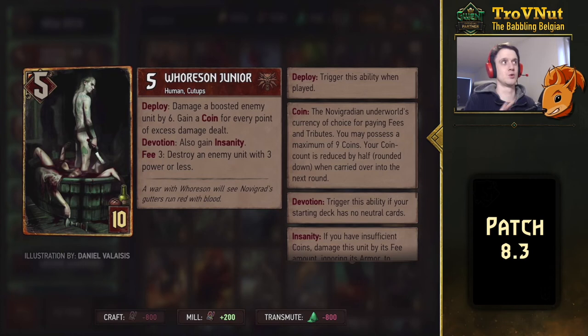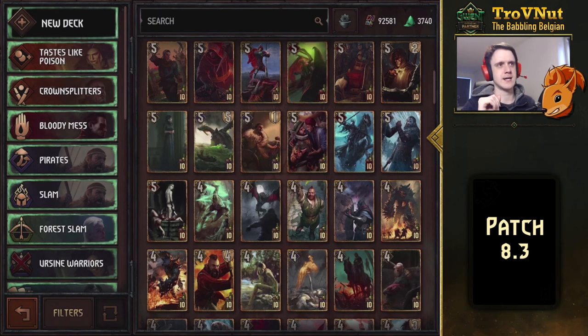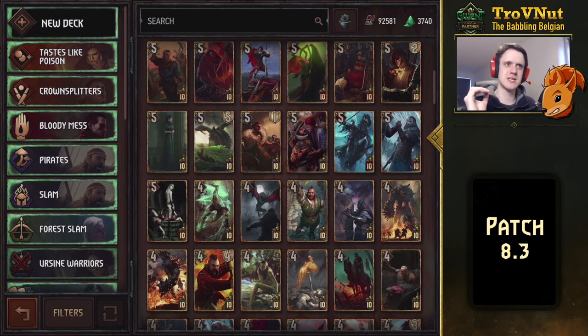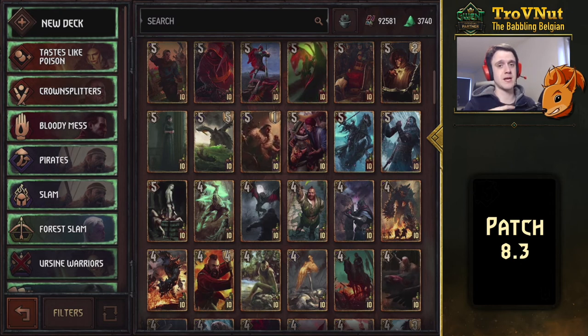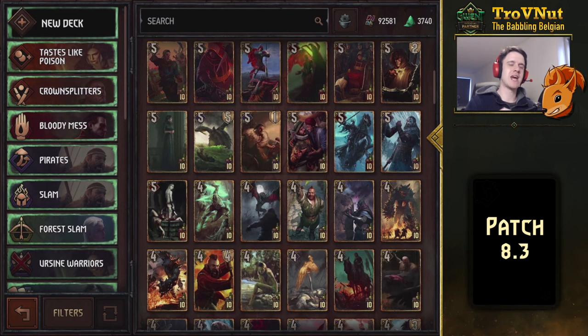That was the last of the new leader cards that have returned. There are a few minor adjustments to a lot of cards — you can check out the patch notes for that. But there are two specific cards I wanted to talk about, because Syndicate has been an undervalued faction for a while — I'll probably make a video on Syndicate in its entirety really soon. The two Poison Brothers have been buffed, and they've been buffed to a broken degree, which I'm guessing will be changed in the next fix as well.